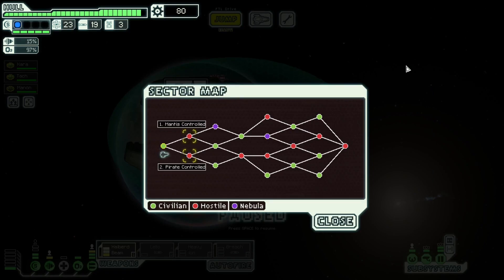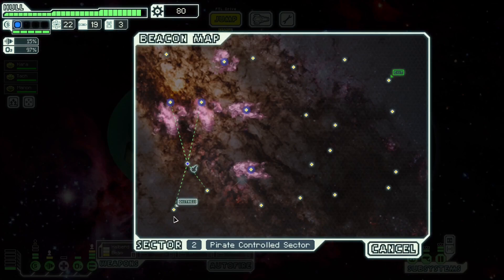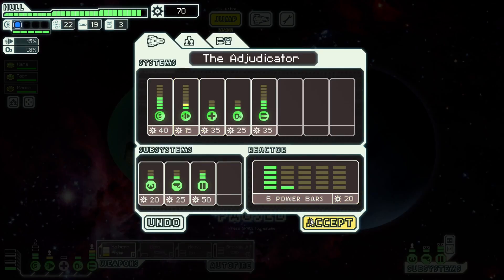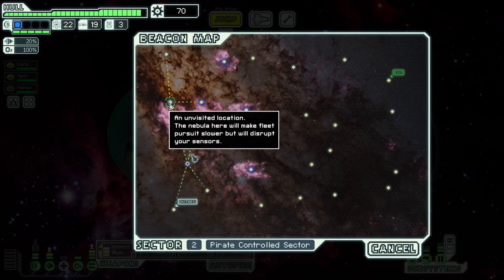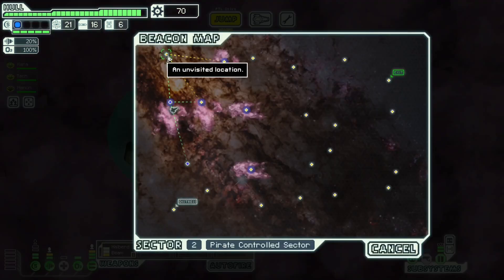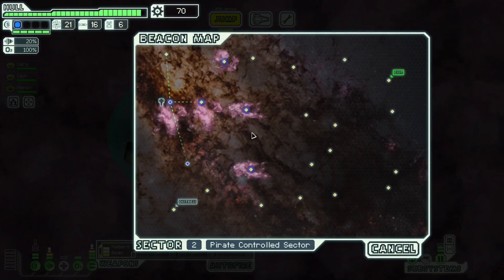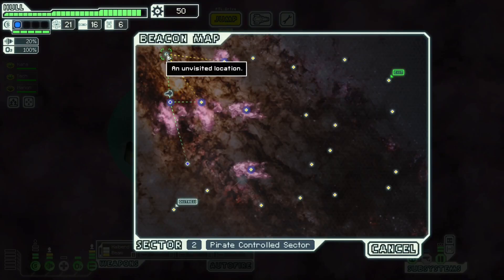Neither sector choice is great. A pirate sector gives me better options for Sector 3. I don't want to go through an Uncharted Nebula, so let's go there instead. The downside is pirate sectors tend to have a fairly large number of hostile beacons, and asteroid fields in particular are a little tricky. I'll get a little bit more evade — I don't normally like upgrading engines early, but it's only 10 scrap, and it means when I'm not running my second shield bubble, I can do this. I'm going to do the piloting upgrade too — we've got four nebulas to hit.